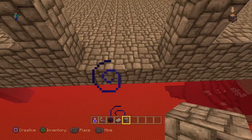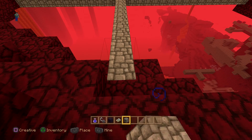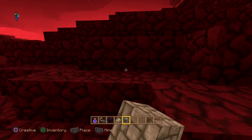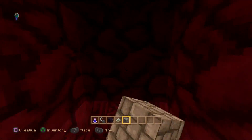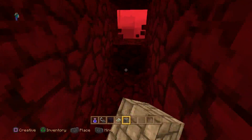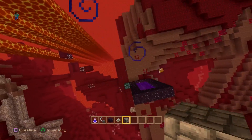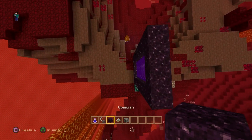What I would build is I'd extend this all the way down, and then if I get to an area where I can have a roof I just kind of go through. But I keep everything lined up with the original portal, and once I come out the other side I would extend it until I got right here.